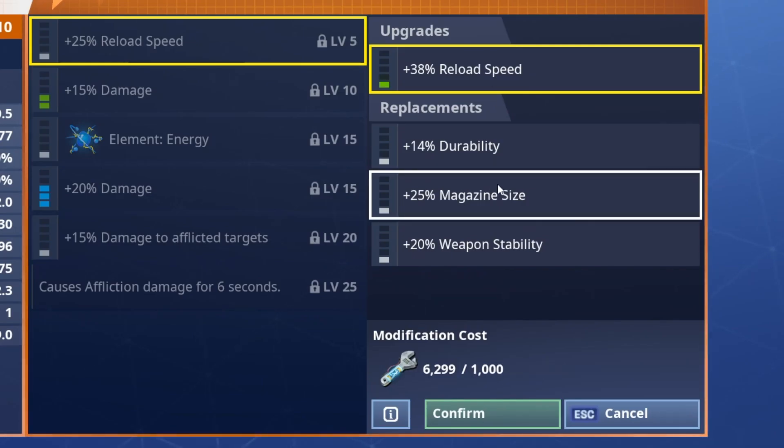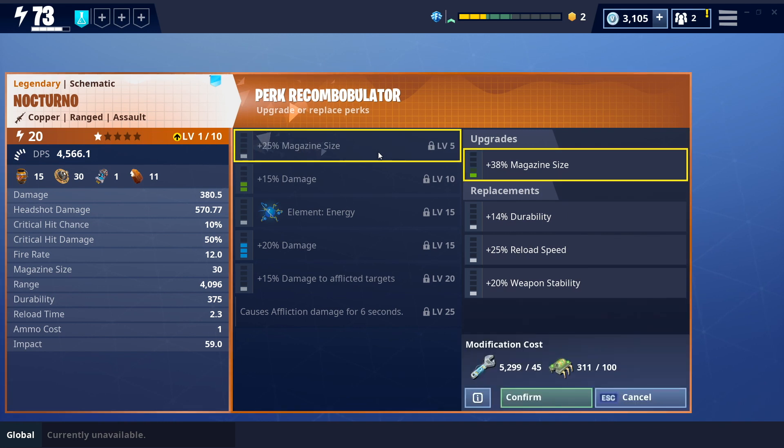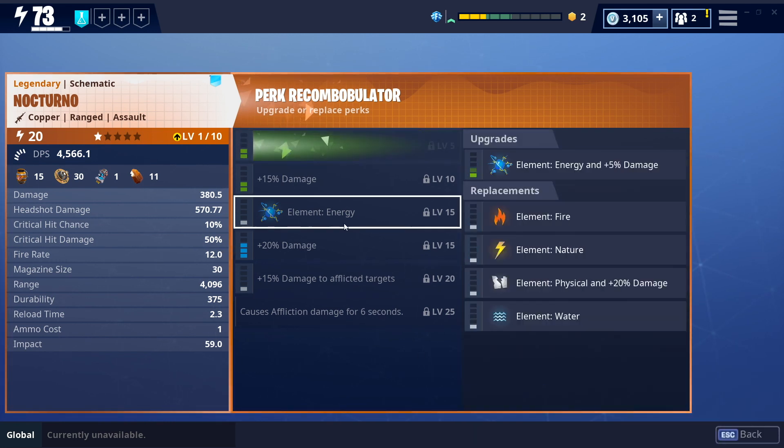Lastly, I'm going to change that reload speed perk to magazine size because I prefer that. These are going to be the perks I'll use for my maxed-out Nocturno, so now we just need to upgrade them all — we are going to do that right now.